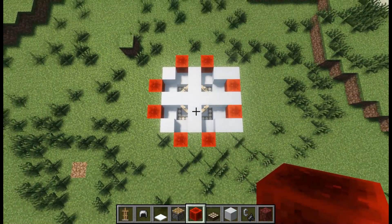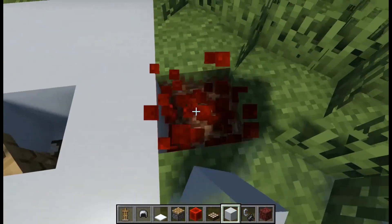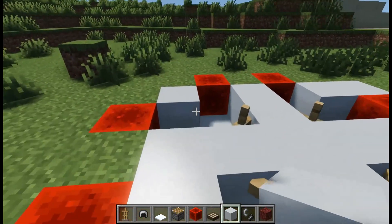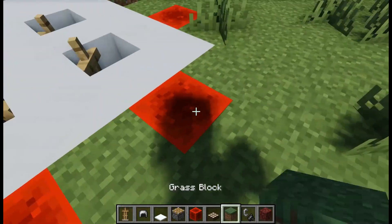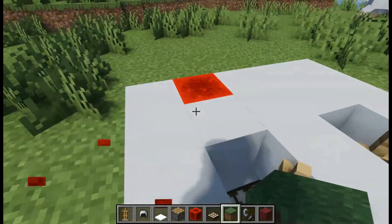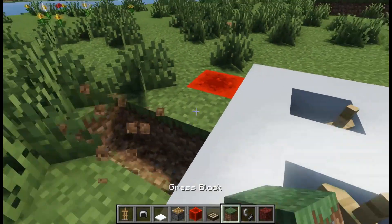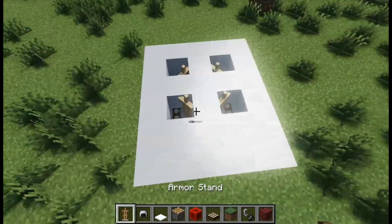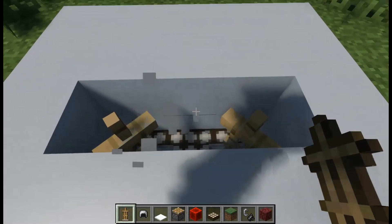This is how it will look. Then get grass blocks, dirt, or whatever you want, and place them. This is how it will look. Then get another armor stand and place them.